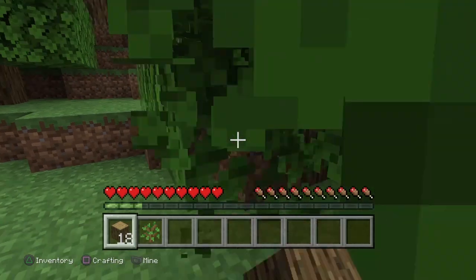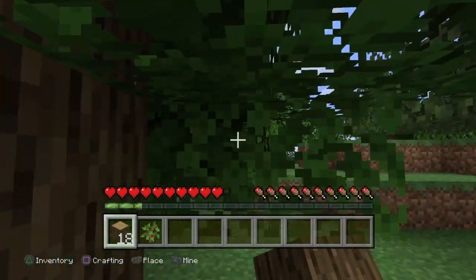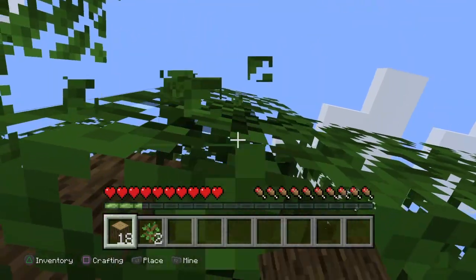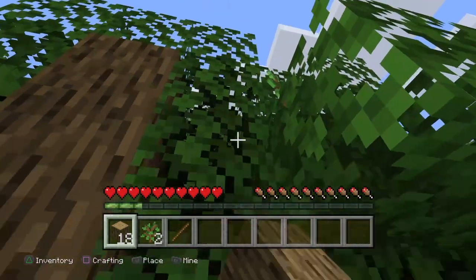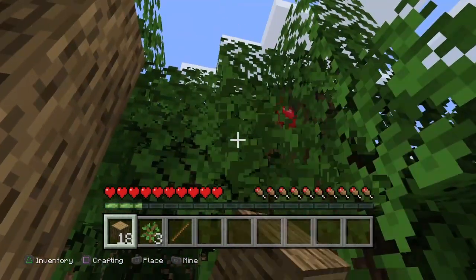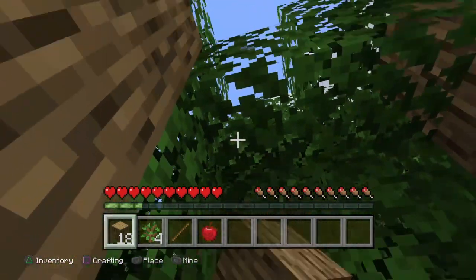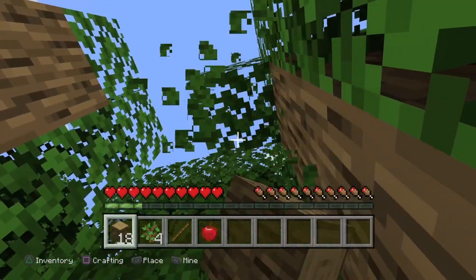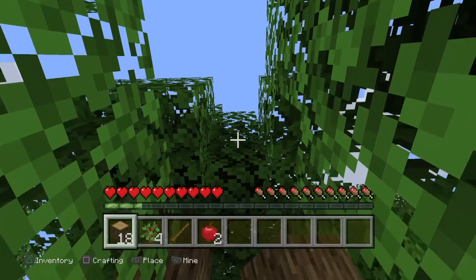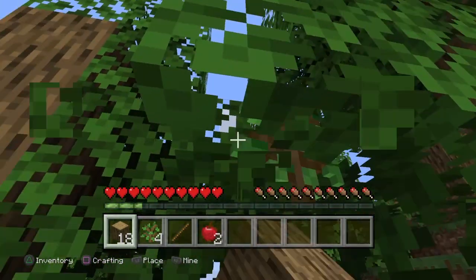It's good sometimes to chop the leaves down because there are three things you can get from them. You can grow more trees, you can get apples - which are good for food in case you get hurt on your first night, as a good source of getting your energy back up - and the other thing leaves drop is sticks, which are good for tools.